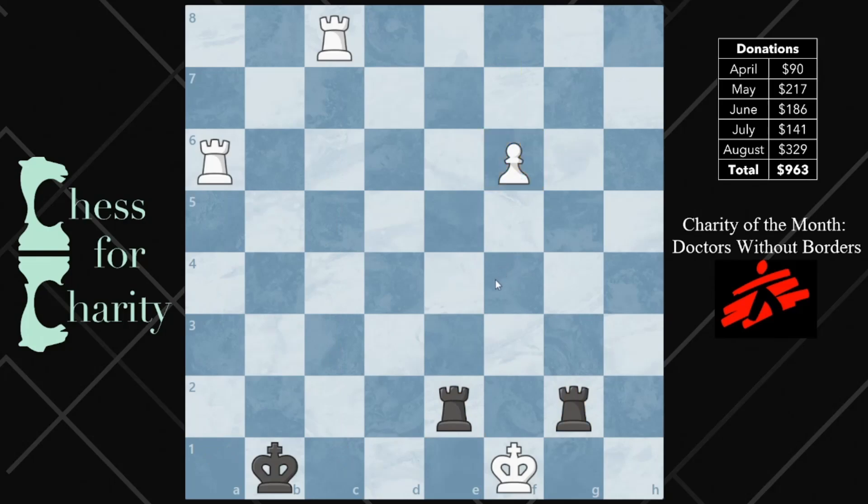One thing you should think about right away is that you could get a draw if you just keep checking with the rooks. But the question is, can you find the way to win? It's kind of hard, but I think it's really instructive. So take a second and see if you can figure that out.